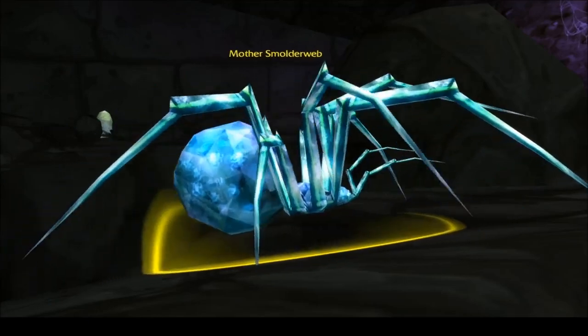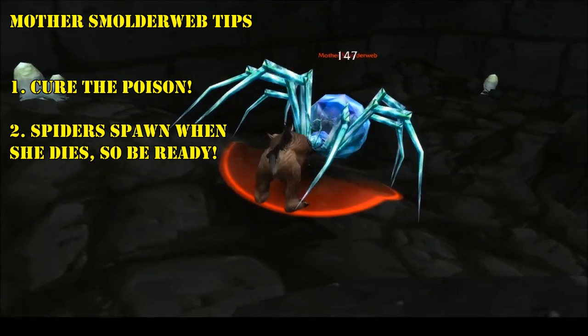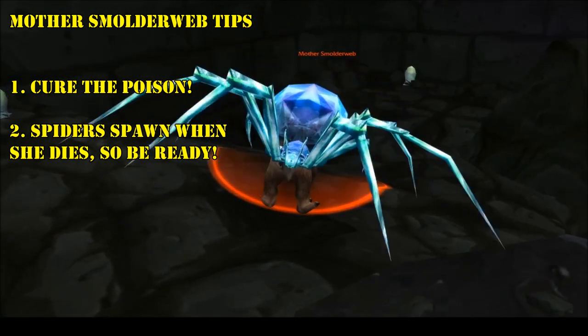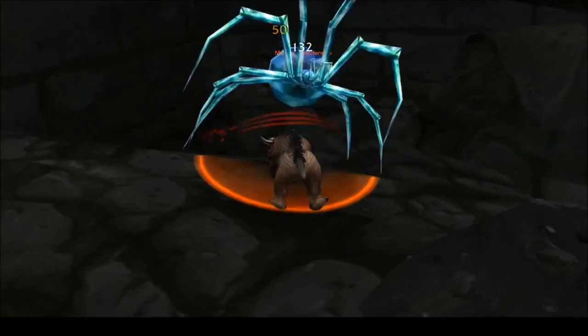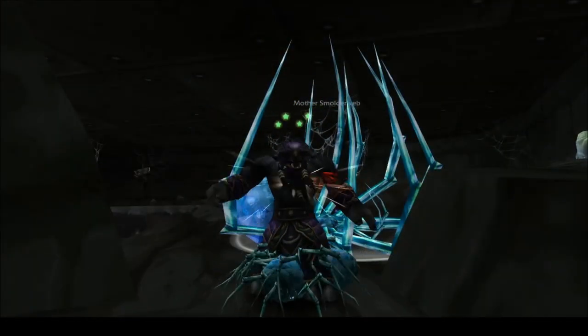The boots are a drop from Mother Smolderweb, a giant spider located in the latter half of the dungeon. She occasionally stuns her target and can poison your party members, rendering them immobile. But other than that, she's not too difficult to take down. Just keep in mind that, like the other spiders in this area, when she dies, spiders will spawn from her corpse — so don't be too hasty to check for your boots.